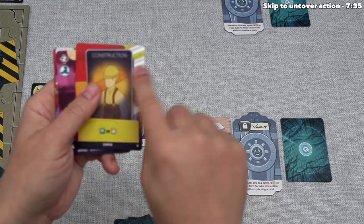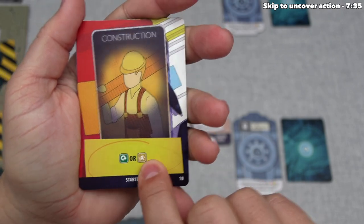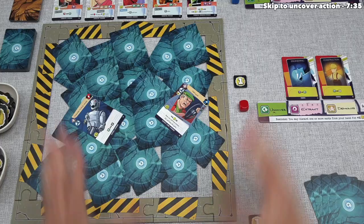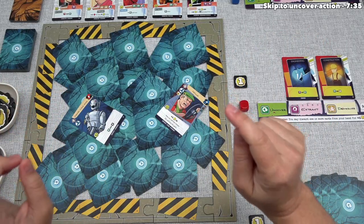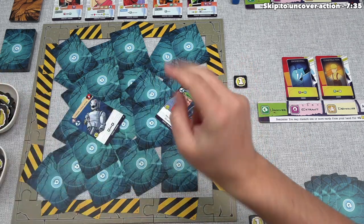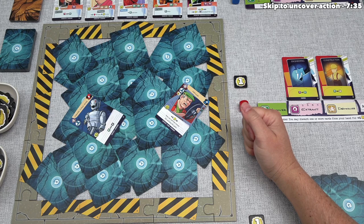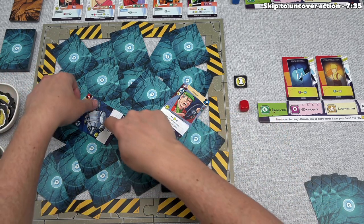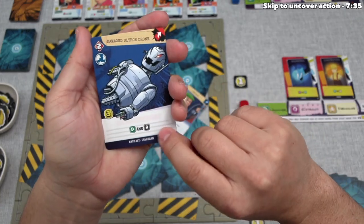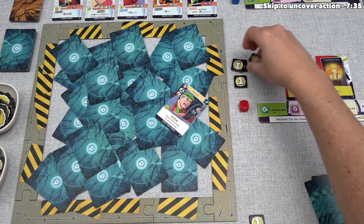We are going to use this construction card and play it for its demolish effect, placing it over the demolish spot on our board. The demolish action lets us pick one face-up card and discard it, then gain two influence instead of the one we would have got by discarding from hand. I think we want to discard this damaged Ultron drone — it's pretty powerful, and I'd rather my opponents not have access to it. After it's discarded, we will gain two influence, bringing us up to three total.